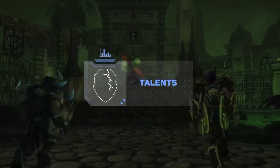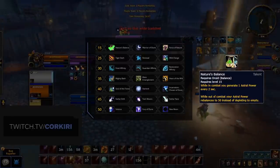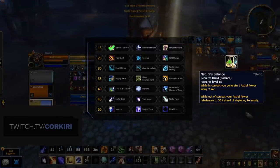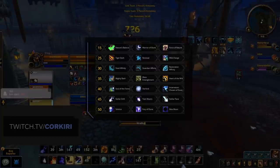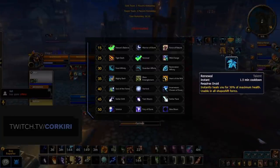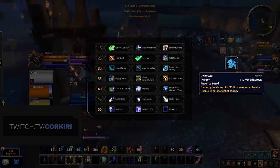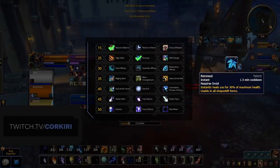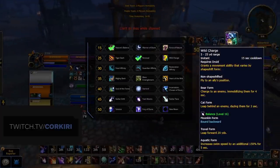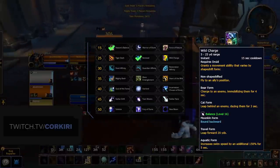Moving on, let's take a look at the talent tree and cover which talents offer the most for Arena. Starting on the level 15 row, the best choice without question is going to be Nature's Balance, providing a passive amount of Astral Power generation while in combat, on top of also giving you 50 Astral Power to start off a game, allowing for much more explosive openers. Dropping down to the level 25 row, you've got two options. First is Renewal, an extremely powerful defensive which heals you for 30% of your max HP. Combined with Bear Form and Frenzied Regeneration, this is why Balanced Druids are so inherently hard to kill and should be your default pick for most scenarios. Alternatively, Wild Charge can be picked up if you believe you're in a matchup where you're not going to be focused or value mobility over an extra defensive.